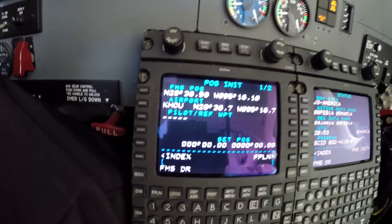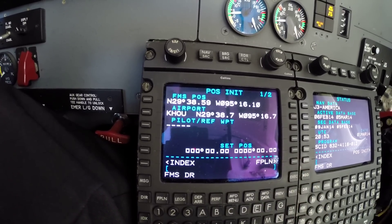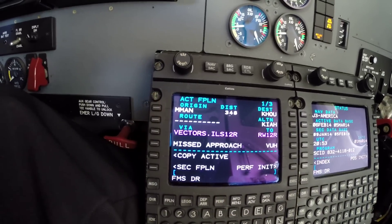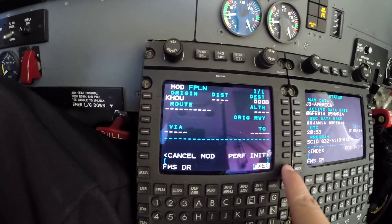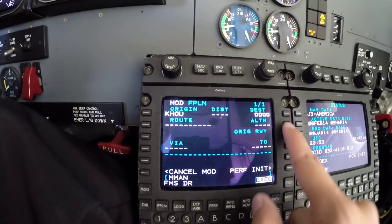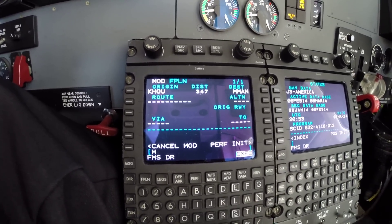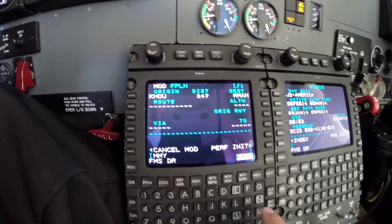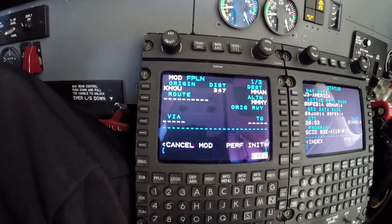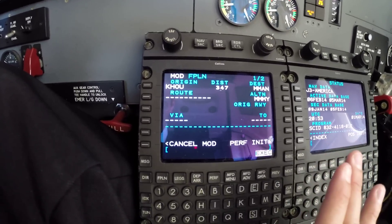On the flight plan page, we will set up Houston as the origin. The destination will be Del Norte International Airport — MMMN. The alternate is going to be MMMY. We'll set that up here, and now it's time to enter the route.